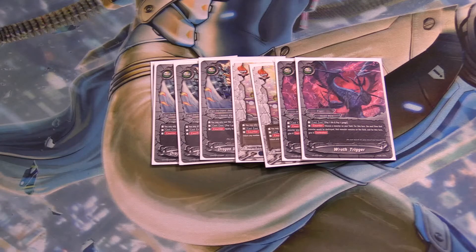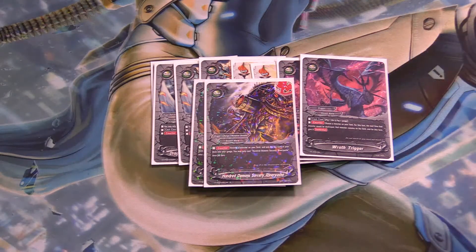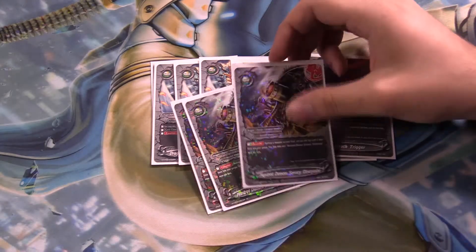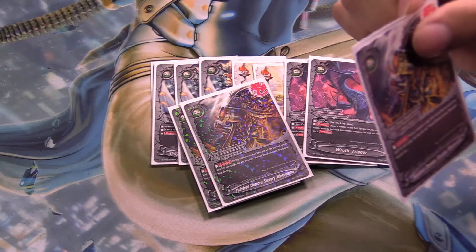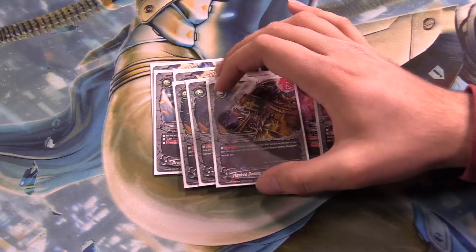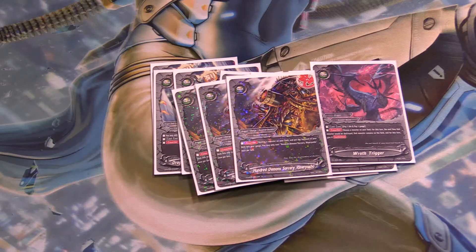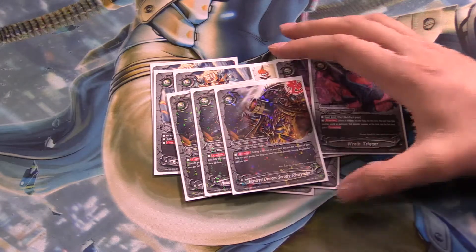I run 3 copies of 100 Demon Sorcery. Counter: destroy a monster on your field and put the top card of your deck into the gauge — one of those per turn. So now we have a Seeker Turbo or Seeker Suicide, which is pretty fun. Kill your Dualseeker and go into the next form during your turn and screw your opponent over.